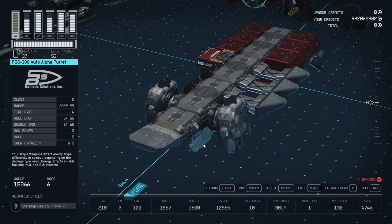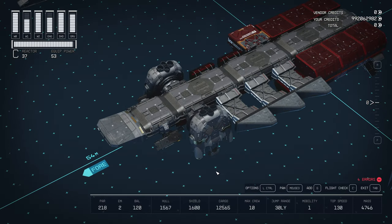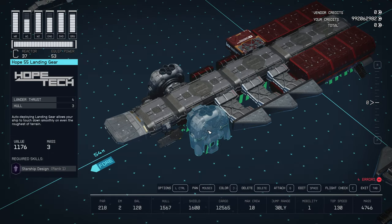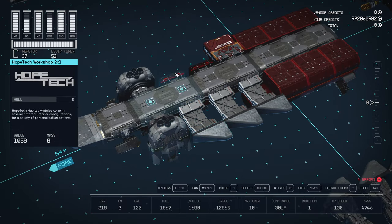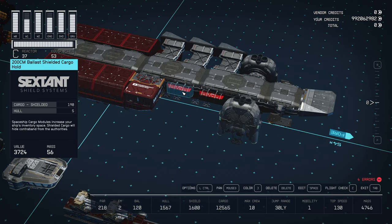There's plenty of real estate for weapons on this ship, but I went with two forward-facing turrets on this section, as well as Hope 55 gears for the winglets. On the port side of the ship, I added Stroud engine bracer alphas with Deimos bumpers for fin accents.